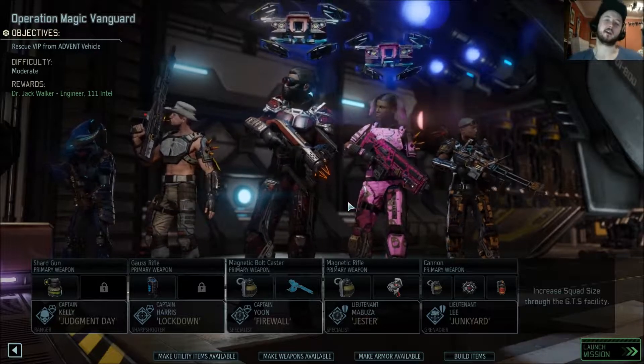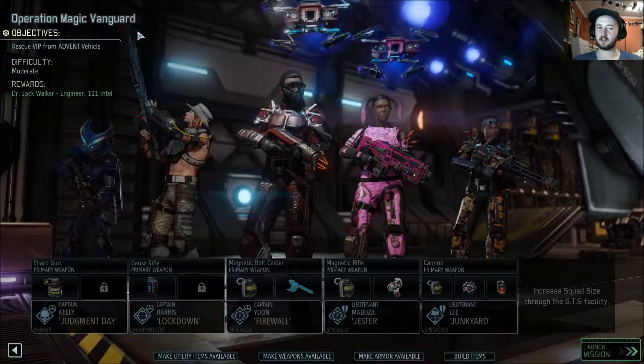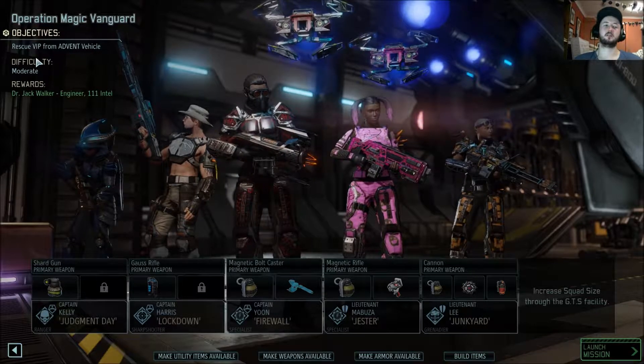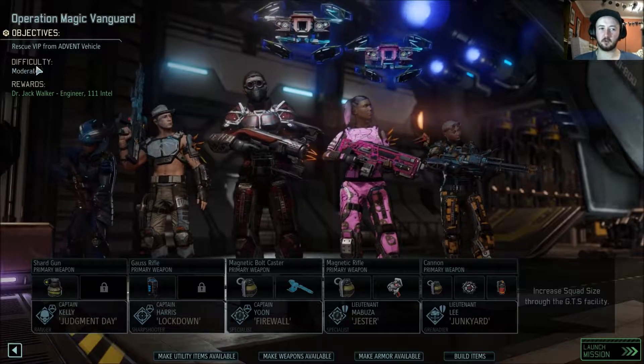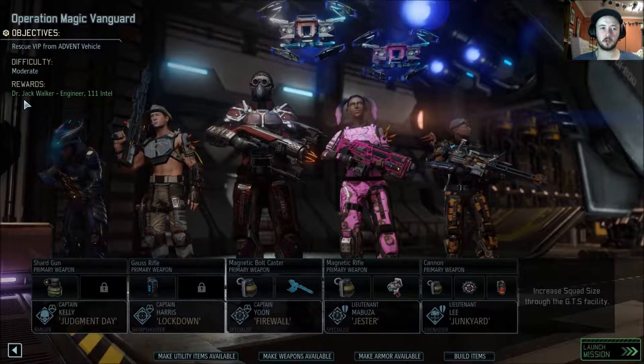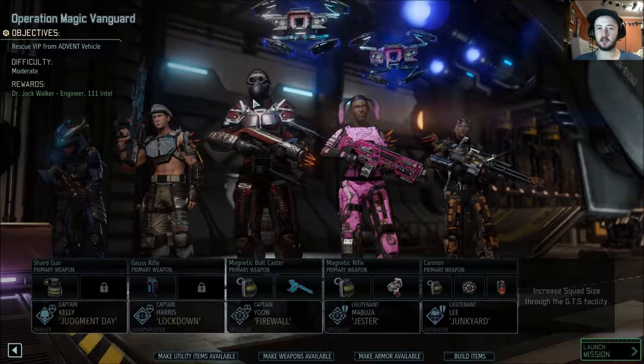We are back with XCOM 2. I'm Pretentious Jack. This is Operation Magic Vanguard, where we were rescuing the VIP from the advent vehicle. It is a moderate difficulty, and we will be rewarded with Dr. Jack Walker, an engineer, and also 111 intel.